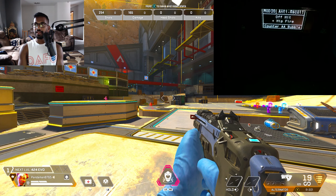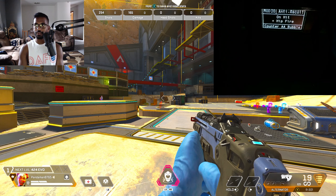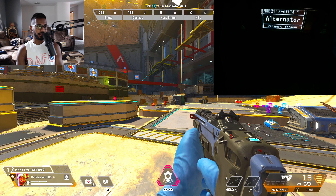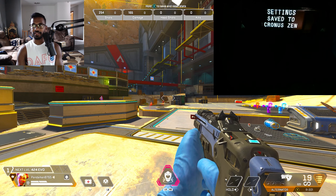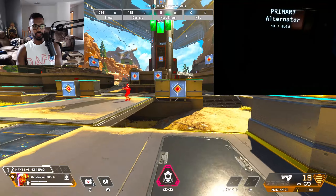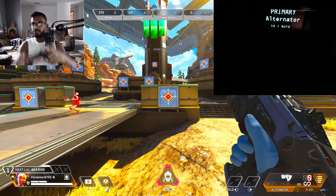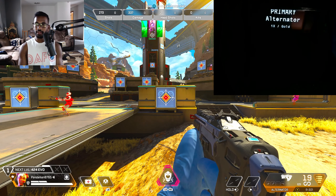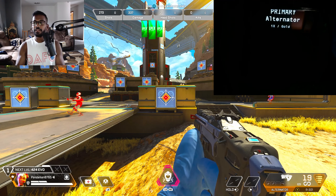Anytime I say hold the view button, on PlayStation that would be the touchpad. The view button is the two little squares on the Xbox controller. On PlayStation it would be touchpad and R1, or touchpad and R2 for the trigger equivalents. Now we need to go ahead and set up the anti-recoil. Press down on the D-pad, make sure your platform is selected wherever you're playing — I'm on PC.